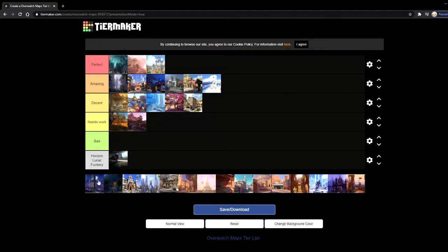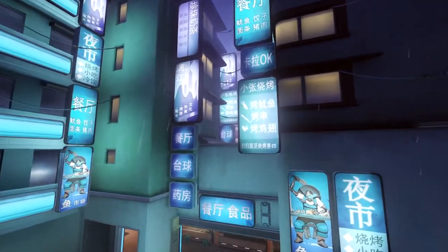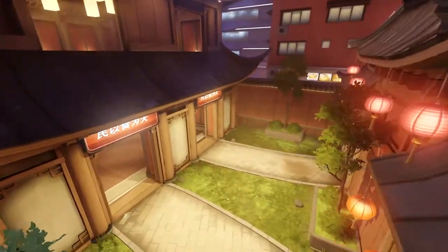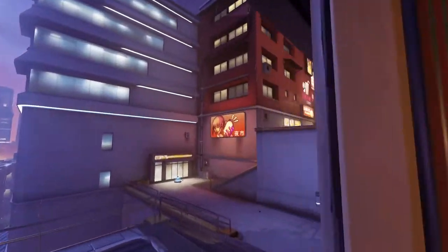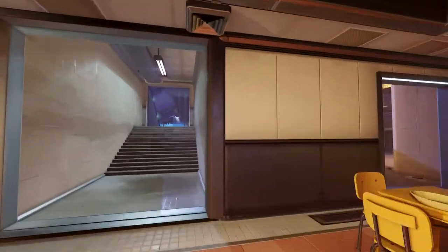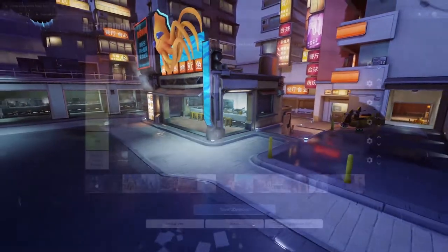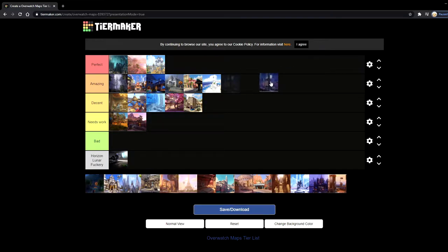Next up is Lijiang Tower. Lucio mains love this map for the boops. Same thing with Pharah. But they're not just good for that — I love playing Wrecking Ball on Lijiang Tower, and Reaper too. All those close-range characters are a lot of fun. It's a really, really pretty map, the spawns aren't even that far away from the point, and it's pretty easy to group up again with your team. It's a pretty fair and fun map to play on, so I'm going to put it in amazing.